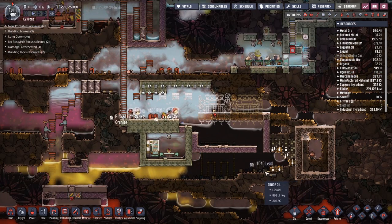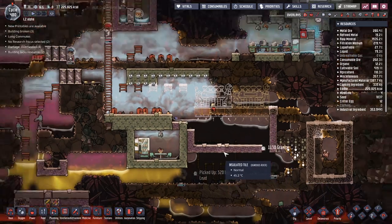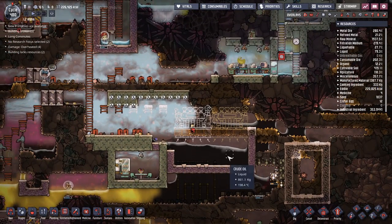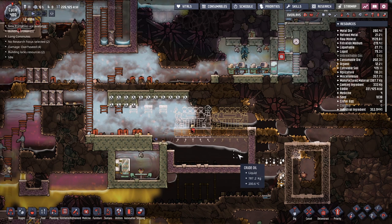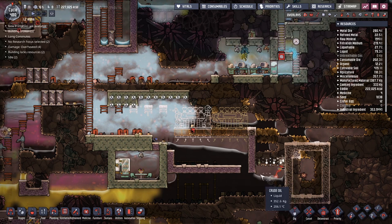That's definitely helping somewhat. We've got a few more tiles opening up down here, and that is definitely pulling down this layer. I only really want to get it down to a single layer - I need a single layer of oil in here. I'm looking at maybe ten more tiles that need to be opened, and that should actually work for us.